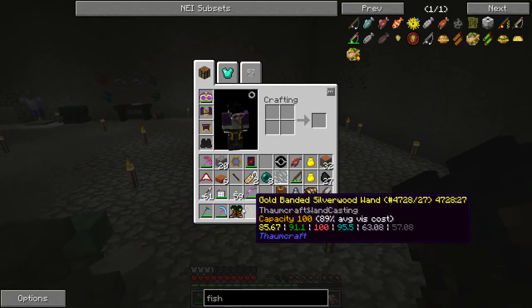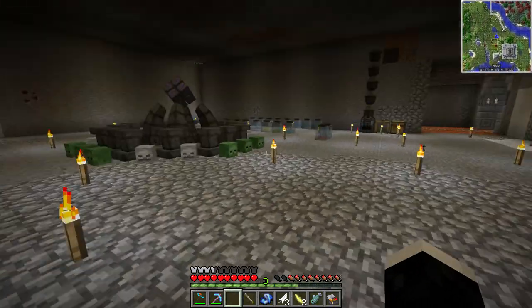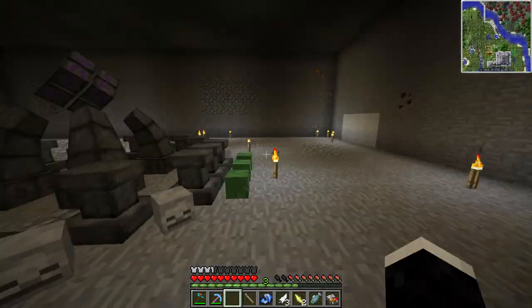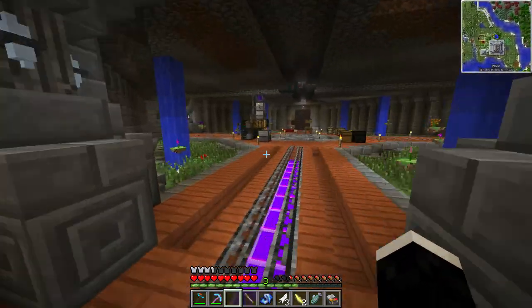The Boots of the Traveler! The boots of the Traveler are similar to the free runners I had - they let you walk up a block automatically. But you can also notice they make you a lot faster. I'm actually running quite fast now and I can run up blocks easily. It's so awesome, I love them.